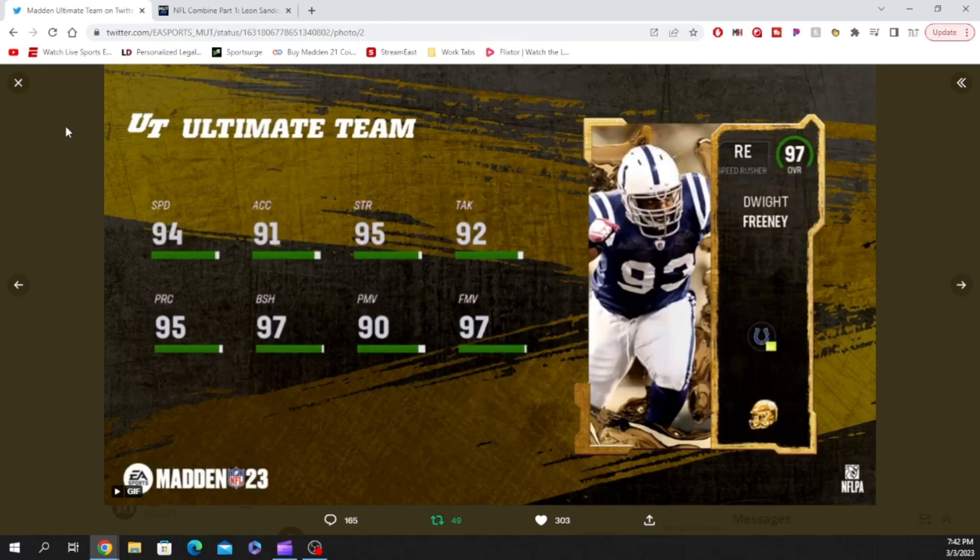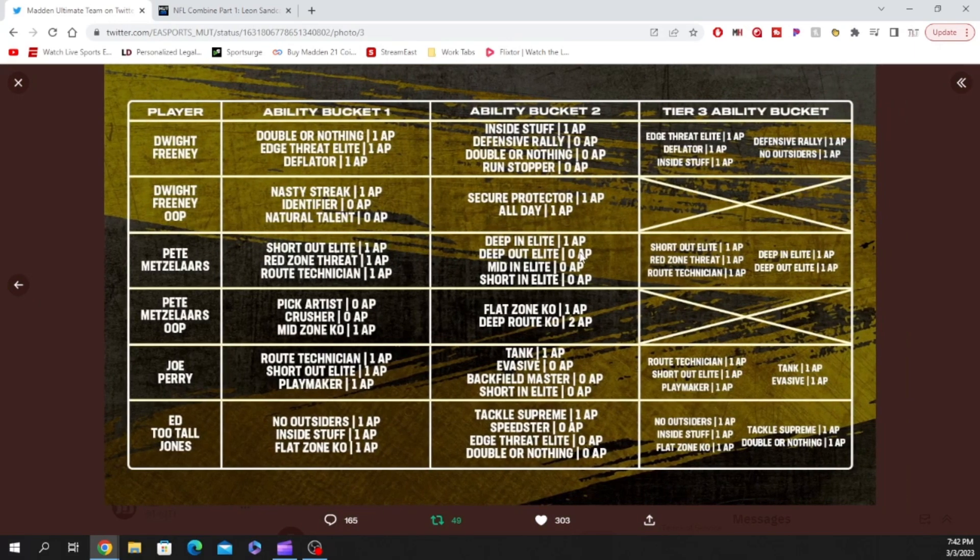For Dwight Freeney, his first ability bucket is going to have double or nothing, edge threat, and deflator for one AP. Ability bucket two has defense rally, double or nothing, and run stopper for zero AP, and inside stuff for one AP. His tier three ability bucket has edge threat, deflator, inside stuff, defensive rally, and no outsiders for one AP. His out-of-position card has identifier and natural talent for zero AP and nasty streak for one AP; ability two has secure protector for one and all day for one. He doesn't have a tier three ability.